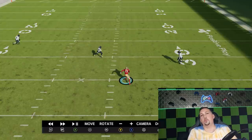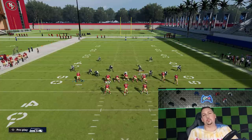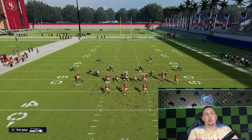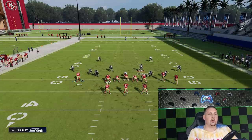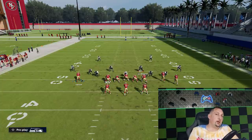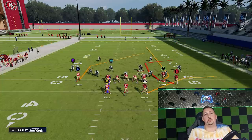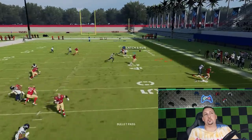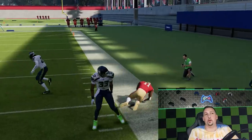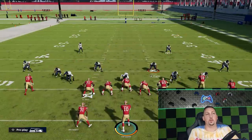When it comes to beating man coverage, it's really about individual routes — where zone is beaten by route concepts pulling zones apart. There are tons of routes that beat man: out routes, in routes, curl routes, drag routes, slants, zig routes, comeback routes — all of them work. On this particular play, the corner route that the B receiver is running should have success as long as it's thrown with the right timing. Beating man is really all about the individual route.